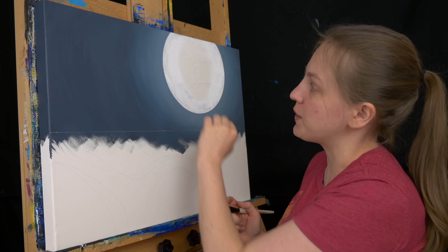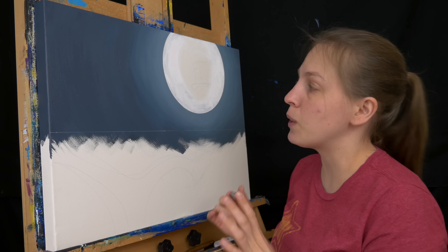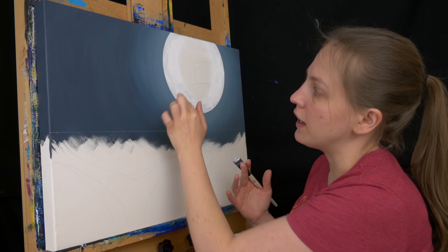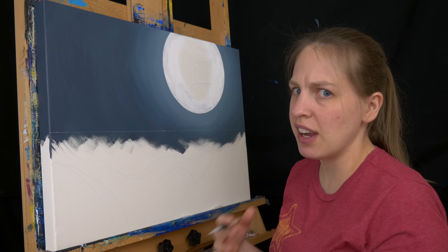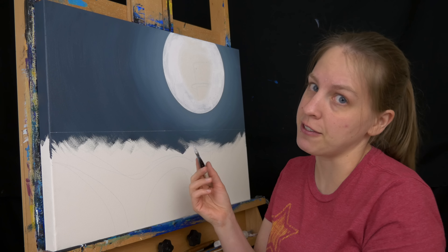I used a compass to draw in the circle for the moon, and I'm filling it in white first because I want that white to be a barrier between the gray and the yellow that's going to sit on top. I don't want that yellow mixing into the gray and turning into a muddy, almost green color, so I'm using that white to physically separate the two colors.